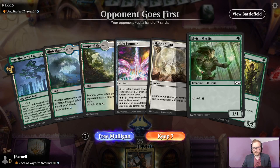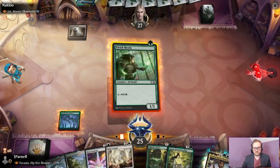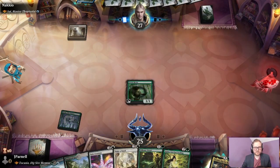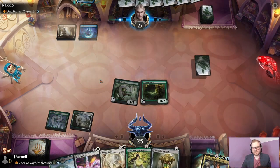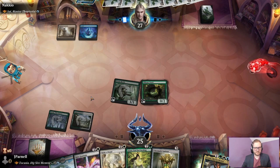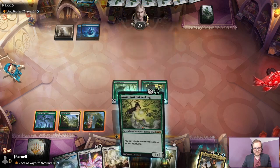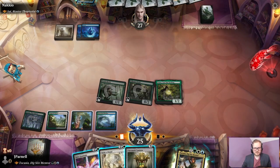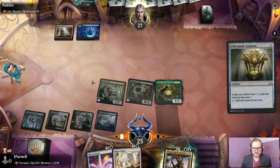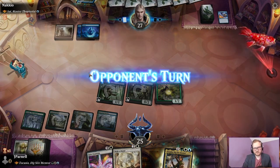We are on the draw against Psymaster Thopterist. We have an Elvish Mystic. These don't come into play, but at least we can go Elvish Mystic into Elfherd Druid anyway — so that could work. That'll be sweet if we drew an untapped land, because then we could play Azusa. Nothing of the sort. Halo Fountain is a good one to get going early. We'll just get the mana down. Or we won't. We saved the Halo Fountain from certain death — not the intent, but that's how it be sometimes.